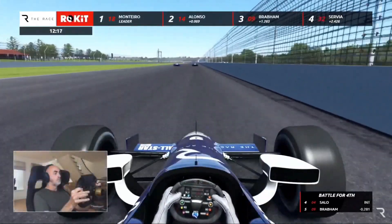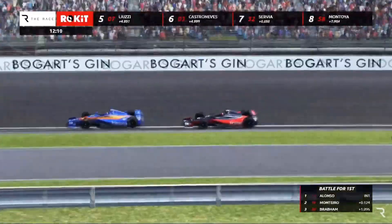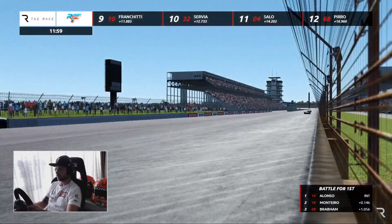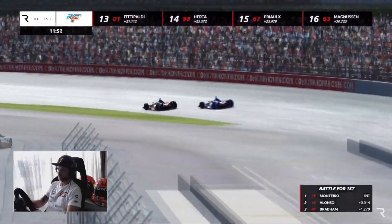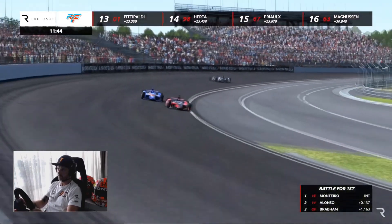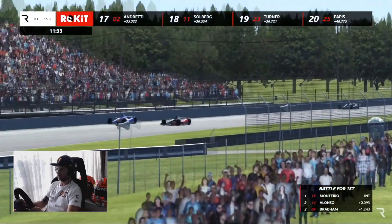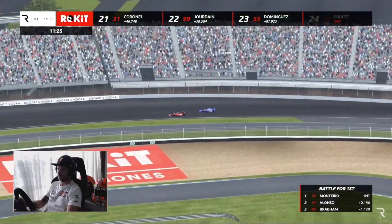A spin onto the back stretch — that's going to change some things. Monteiro, Alonso, Brabham appears to be the order right now. Monteiro chasing down Alonso as they come past — onto the front straight again, searching for Turn One. Surprised that this many cars are still this close with just over 11 minutes to go. Mika Salo dropped out of the lead pack and is down to the fringes of the top 10 — early race leader gone.